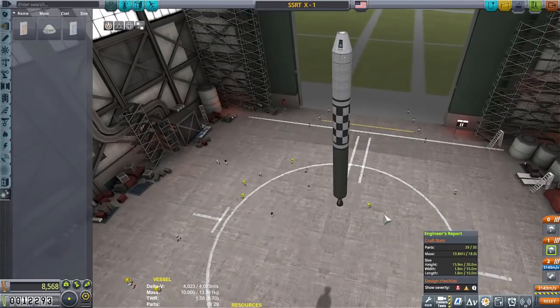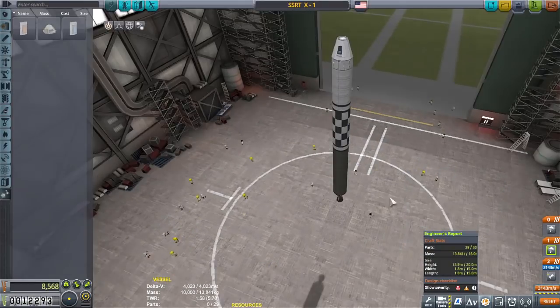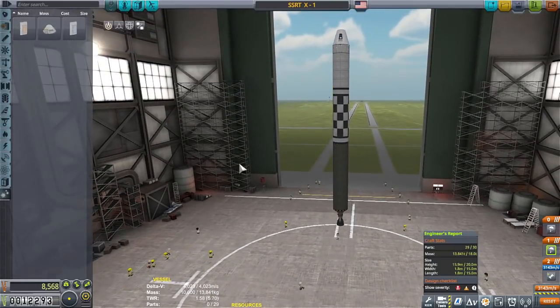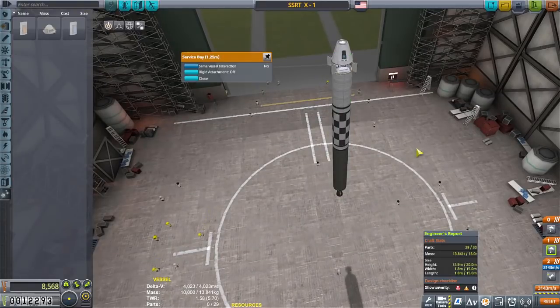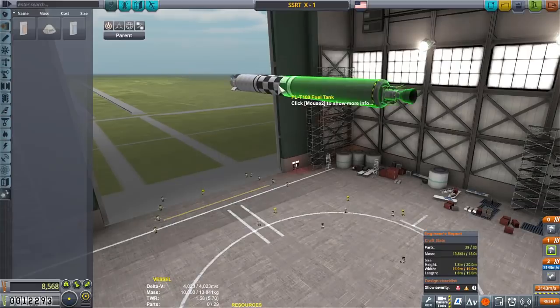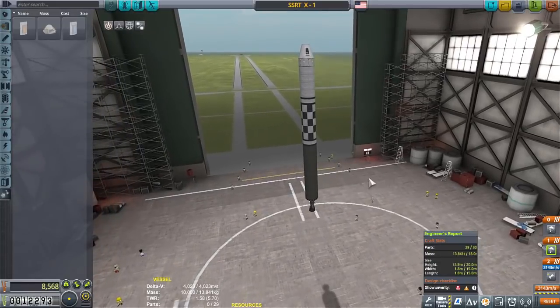To say I'm nervous is an understatement — I'm terrified of losing Jebediah. But I already know the math works: there's almost zero drag, it's got a swivel for control, and 4,000-plus delta-V which is more than enough. On the way down it'll be ass-end heavy, allowing us to go into Kerbin ass-first which will slow us down a lot. With the bay open this whole thing becomes kind of a dart — the fins in back will slow it down. Okay, SSRT test, let's do this.